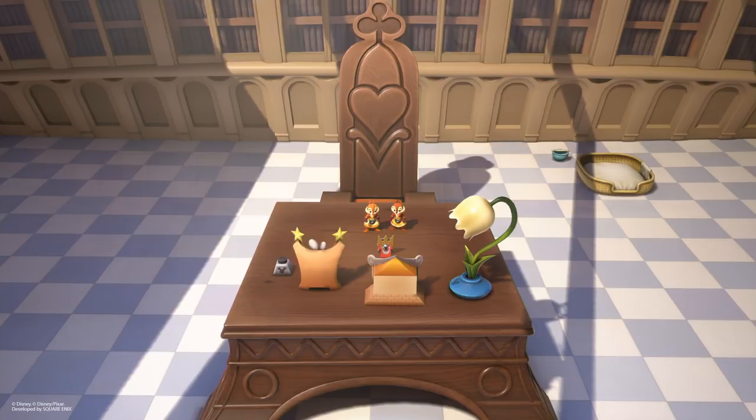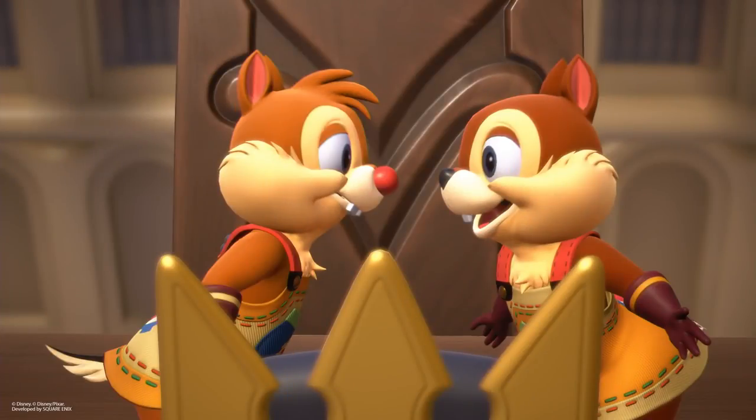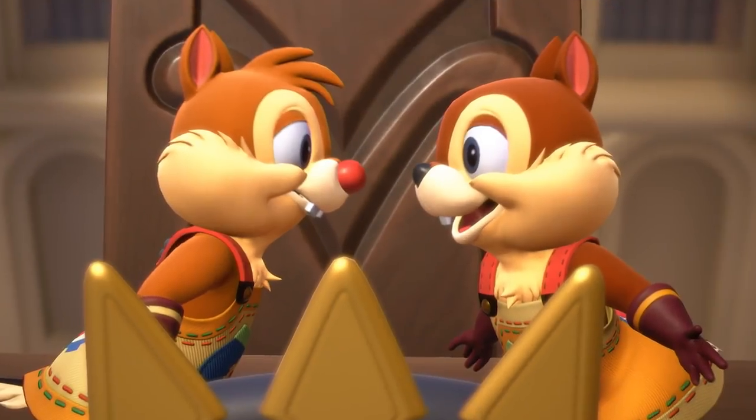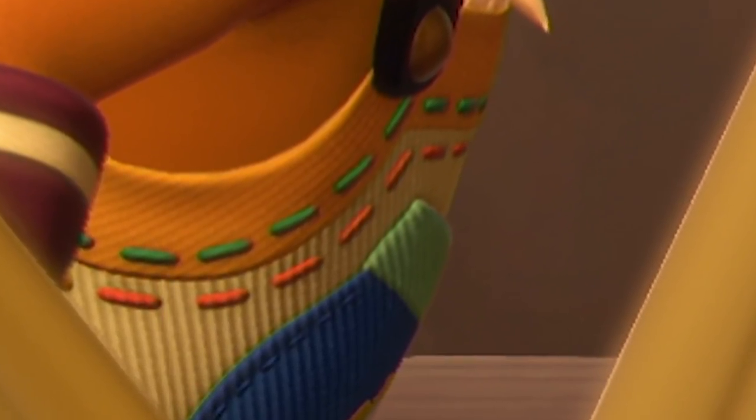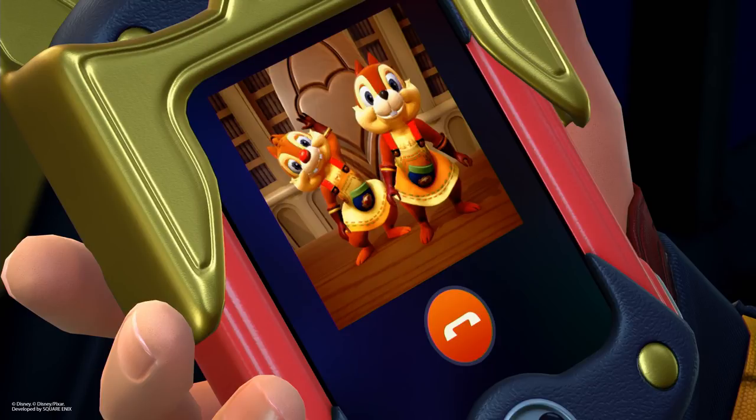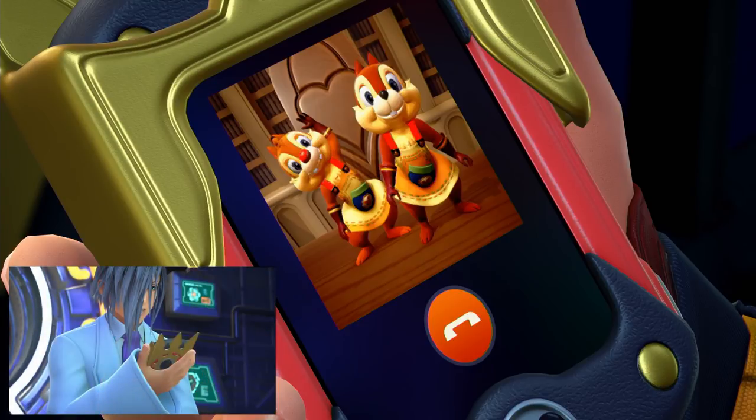The first image shows us the library section of the castle with Chip and Dale standing on the table. The next image gives a nice close-up look at their models — looking super nice in HD, high resolution, with the stitching and threading visible. Then another image shows Chip and Dale with Sora using his gummy mobile to communicate with them, similar to how Sora goes back and forth with Enzo over in Radiant Garden.